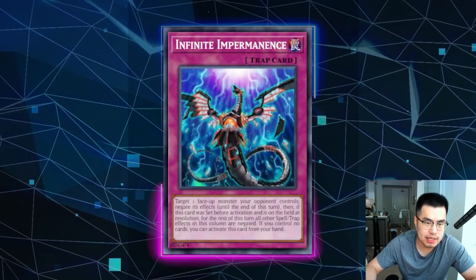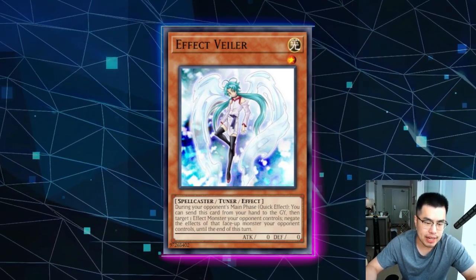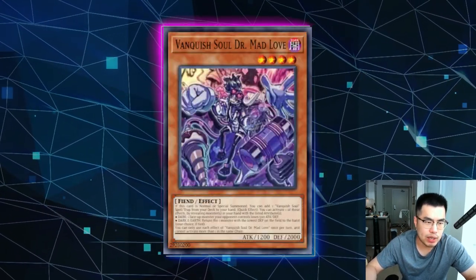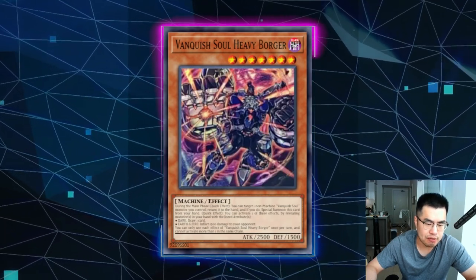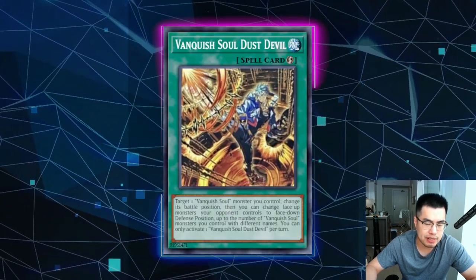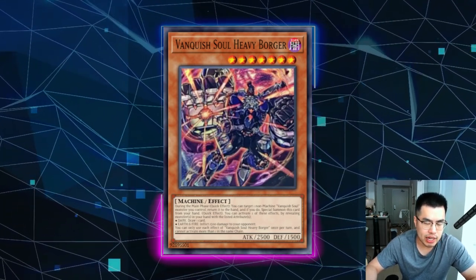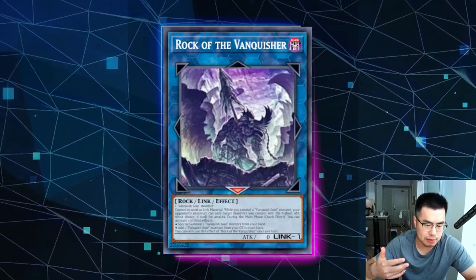Now let's move on and talk about Infinite Impermanence, Ghost Mourner, and Effect Veiler. With Infinite Impermanence and Veiler, I like to actually wait until Rock of the Vanquisher a lot of times, because this is traditionally how they're able to extend their play. Generally, they normal summon Razin, add Vanquish Soul Mad Love or something else like Borger, make the Link 1, then special summon Mad Love so they can add Vanquish Soul Dust Devil or Vanquish Soul Continue to set up for next turn. What I like to do is wait until Rock of the Vanquisher — that way you're guaranteed they're not going to be able to special summon Mad Love onto the table.